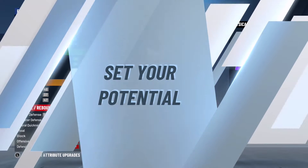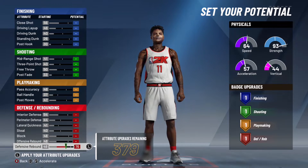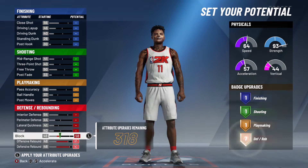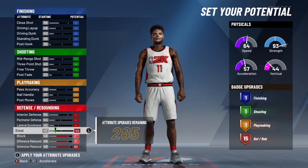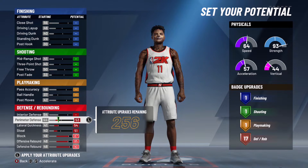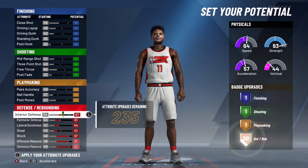We're going to max the defense except for the steal. Max the block. Steal to a 51. Max the lateral. Max the perimeter. Max the interior. That gives you 25 defensive badges.